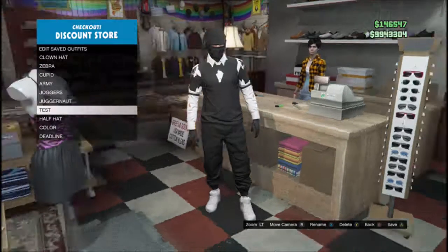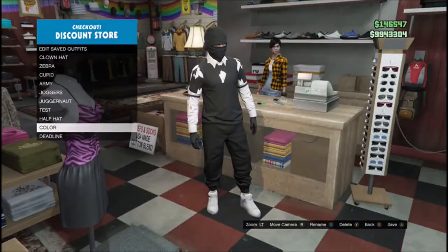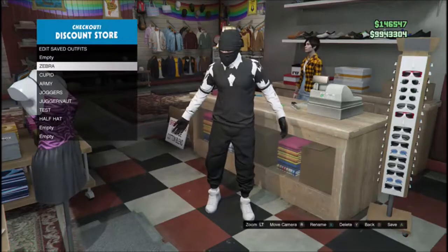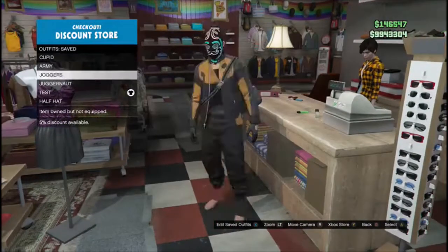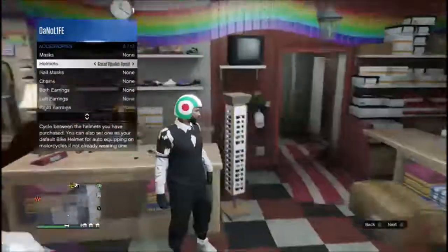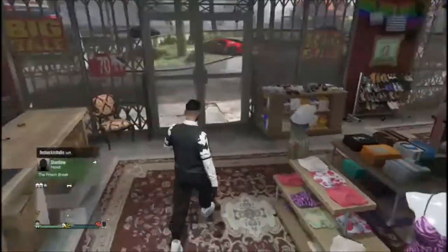After you've done all of these steps, you need to have a spare outfit slot available. If you don't have any spare outfits, go through and delete some. Then hold up the interaction menu, go to Style, Accessories, Helmets, and put on the white open helmet.